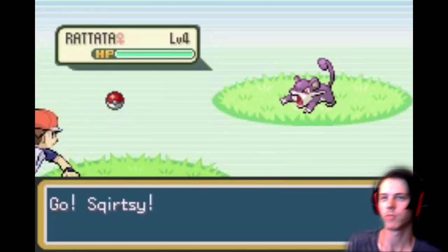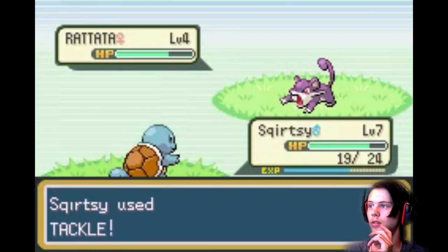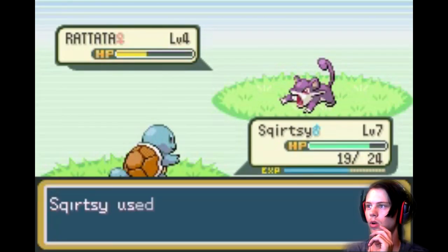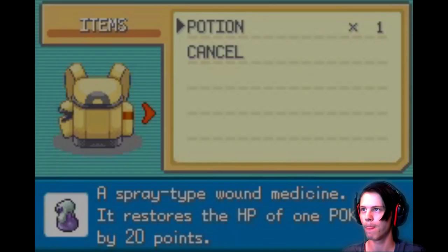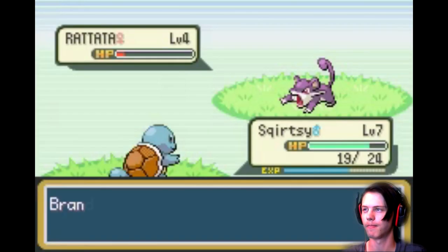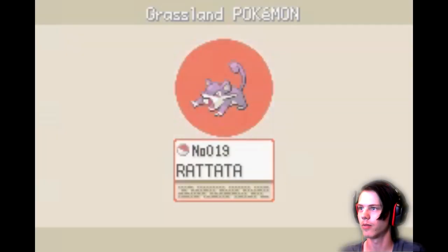Should I catch it? The ultimate question. I'm gonna hurt it first. One more. I do want to catch it. Pokeballs! Yes! I'm gonna catch it. Yeah, bitch! Rattata — fights anything, when it attacks small and very quick, is a common sight in many places.